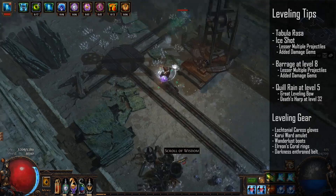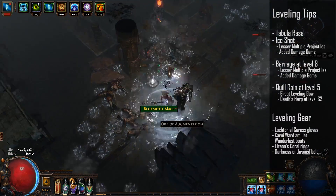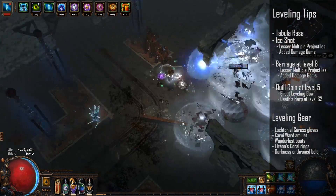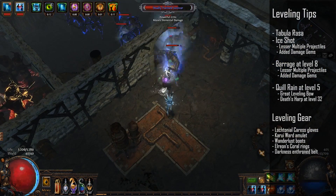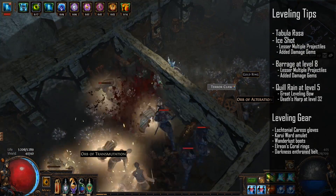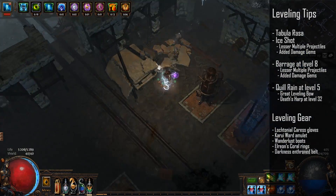For bows, I started using a Quill Rain from level five and used that all the way up to level 32, when I switched over to a Death's Harp. I used that from level 32 until level 66, when I could switch over to the Lioneye's Glare. Other uniques I used while leveling are Lochtonial Caress gloves, Wraeclast rings, the Karui Ward amulet, and the Darkness Enthroned belt.